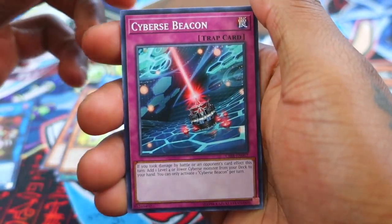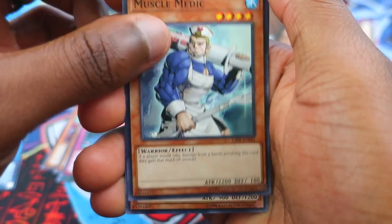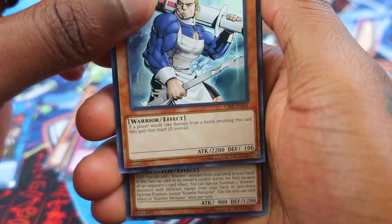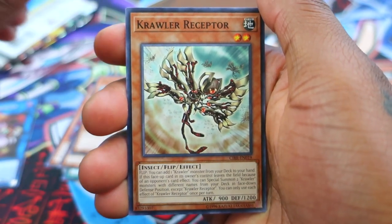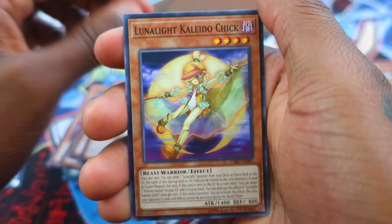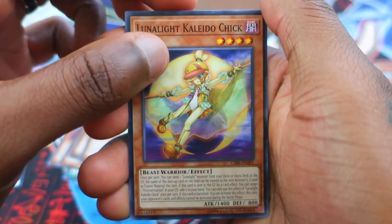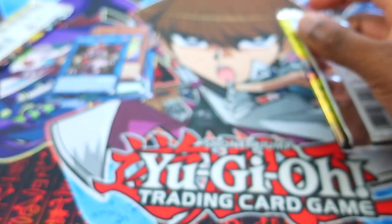Trick Stars are in this set — I didn't even notice that. Cyber Muscle Medic: I've seen him on a couple of cards. His effects — four stars, 2200 attack. If a player would take damage from a battle involving this card, they gain that many life points instead. Gotta be a drawback for being that powerful at four stars.